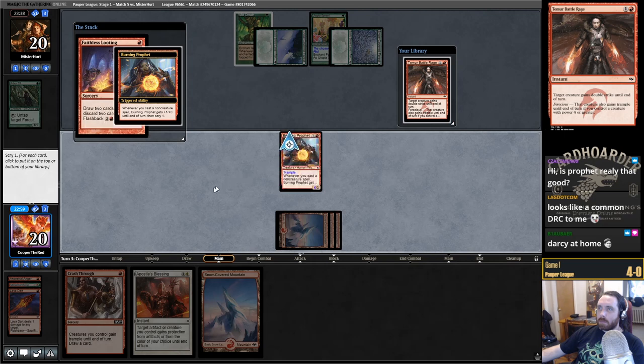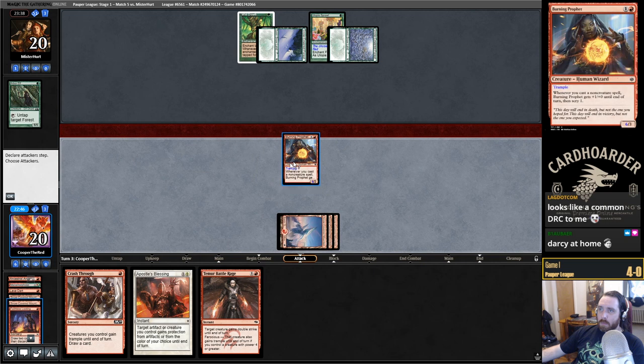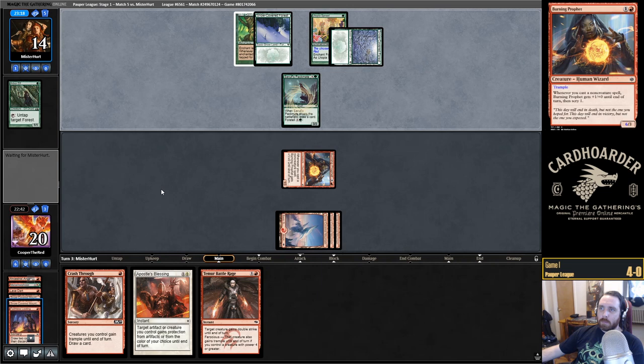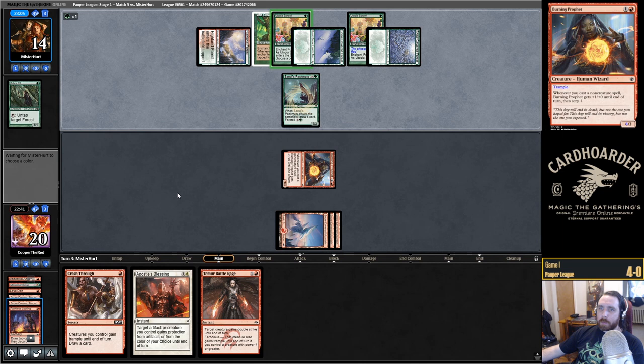Let's Faithless Loot. Get rid of this and the two lands — honestly. Take six. TBR is nowhere near as good with Burning Prophet as it is with Kiln Fiend. It's going to be hard to get Burning Prophet to have Trample — although Crash Through just gives it Trample anyway.